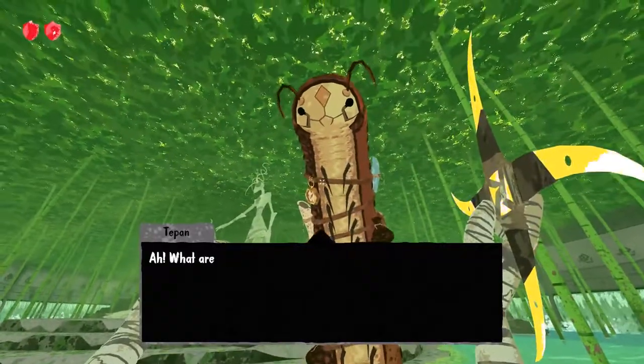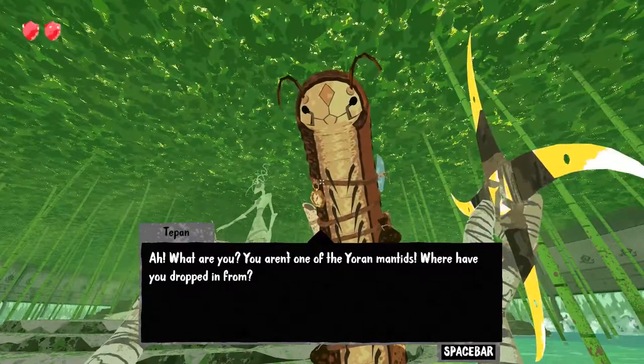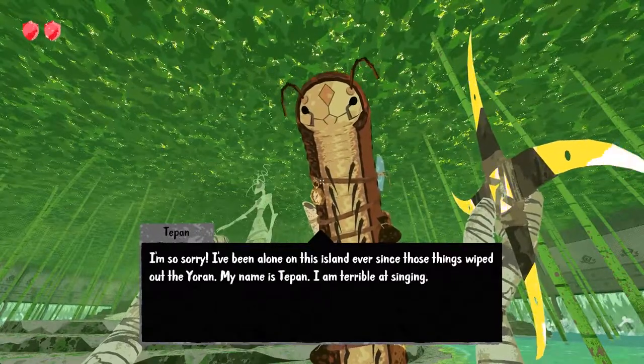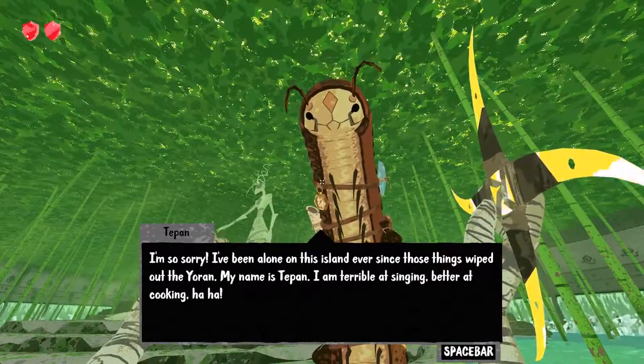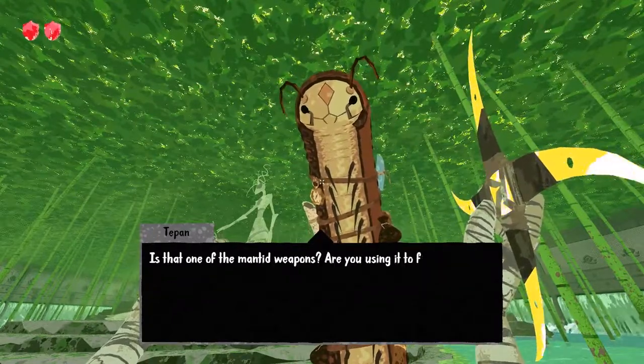Teepan confirms the weapon you use is indeed a mantis artifact, and that these dark beasts scattered around the place seem to have wiped them all out. But that's pretty much all you get from a storyline perspective. And since Teepan is the only NPC in the game you actually talk to, his first-person lore descriptions don't really help the situation either.